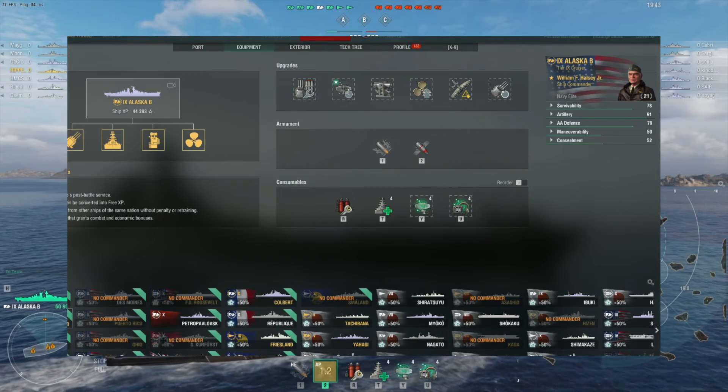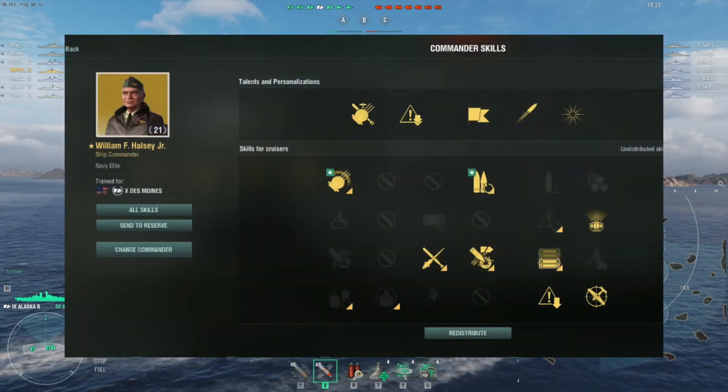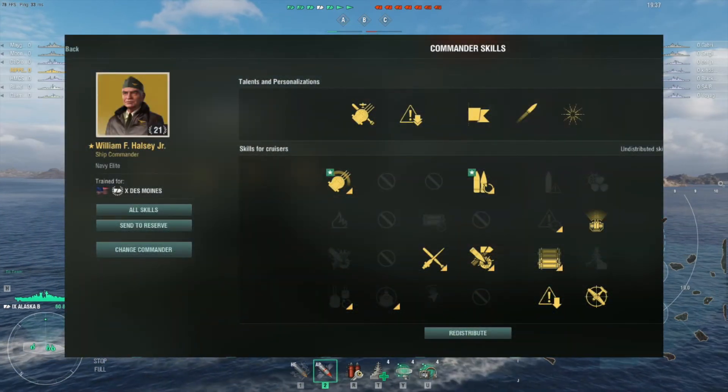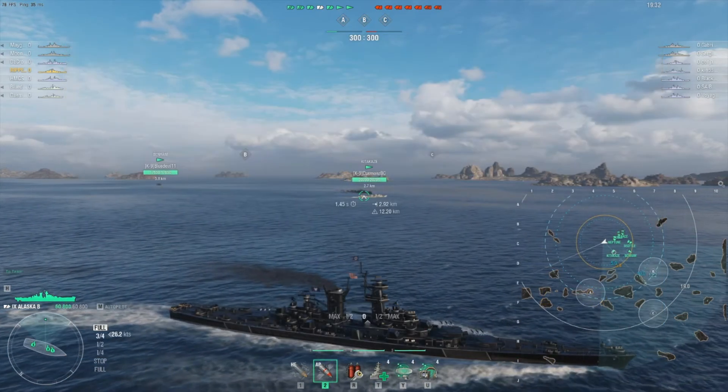Ripper here team, just doing a little showcase of the Alaska builds on the screen. Go ahead and pause the video if you need to take a look at it. I did a basic concealment build for this ship, not the anti-concealment build, because I like to stay hidden as best I can.